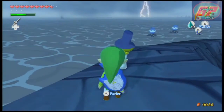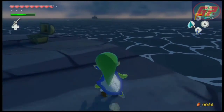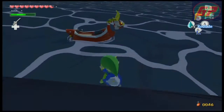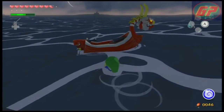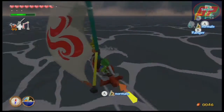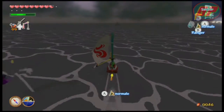Maintenant, on a vu qu'il y avait un sous-marin. Du coup, on va y aller dans le sous-marin. C'est là où il y a la prochaine carte trésor. Le sous-marin qui se situe juste en face de nous.